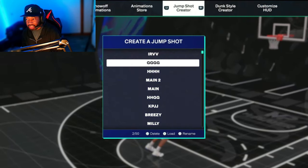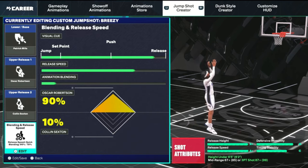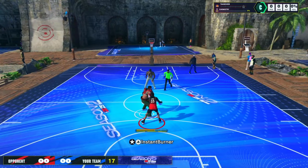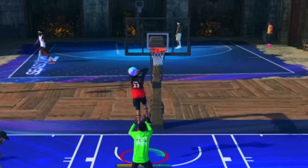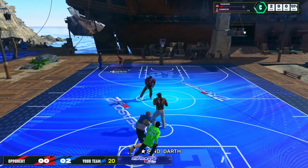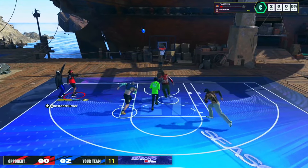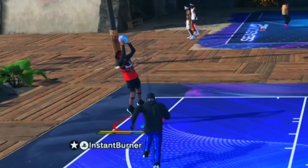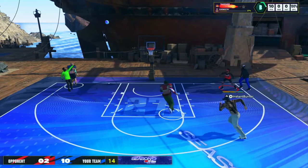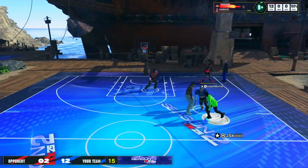The next one — shout out to my boy Breezy, this is his jump shot that he put me onto. You've got to have an 87 three-ball and be Starter 4 to get this jump shot also. Patty Mills base — Patty Mills is hella fast this year, you've got to go 3/4 speed. 90% Oscar Robinson, 10% Collin Sexton. This is my main jump shot for my small build. We're going to test out them rims, make sure they're functioning properly. This is the one I've had since Starter 4; it's very, very fast and very smooth.